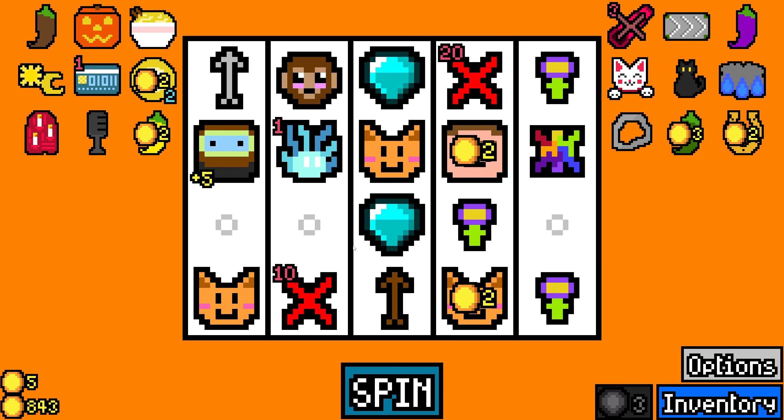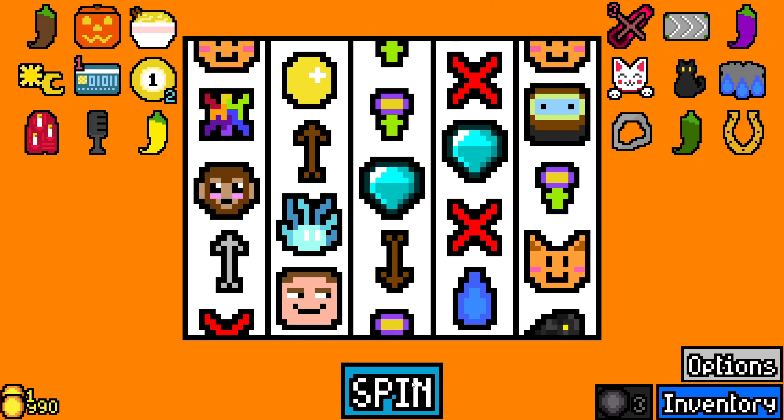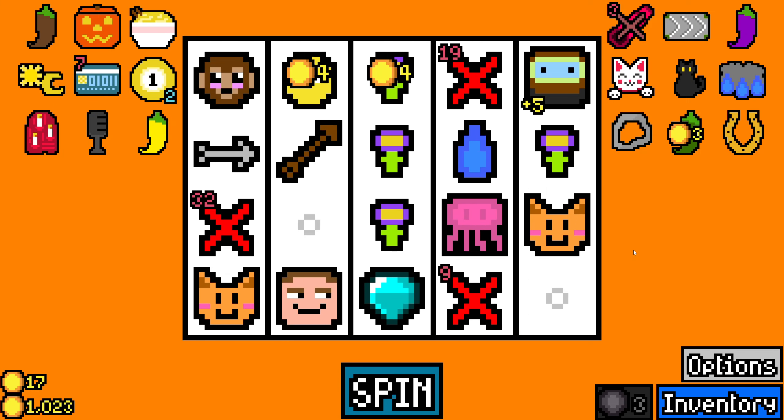There we go. Yo, the wealthy capsule! How many was that? Did I get like six or something? I think it was just arrows pointing towards them. Hey, we got like some value. Yeah.